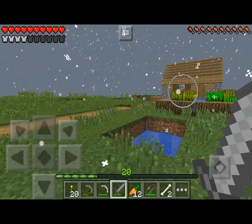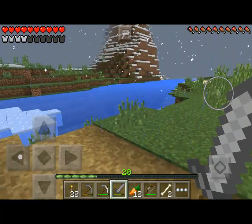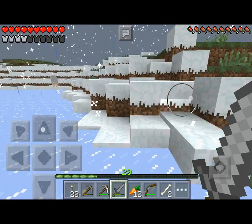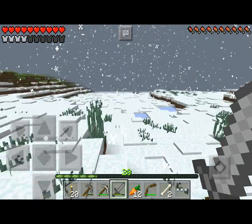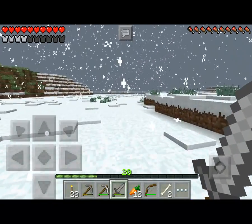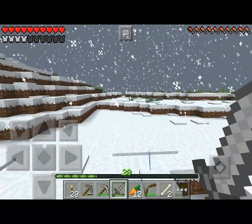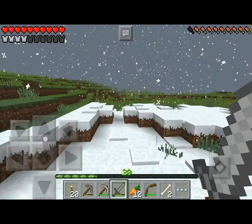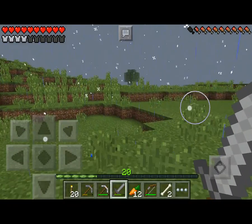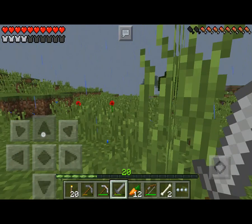Let's do what we're supposed to be doing in this video, which is exploring. We're heading in this direction. Hopefully we can find something pretty good. It's just a snow biome, but I'm not sure what else we'll find. We may be able to find some bunnies — we haven't seen many bunnies around here lately. Oh, it's a mixture of a normal biome as well. The rain is just so loud and it's making my game laggy.